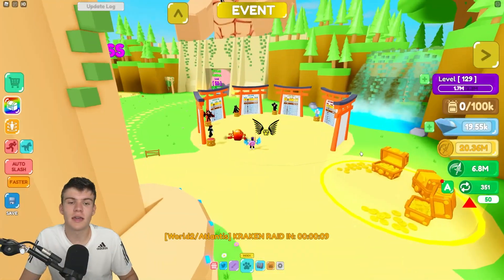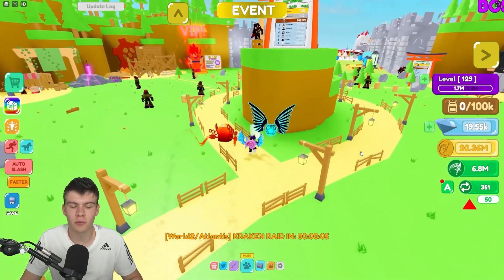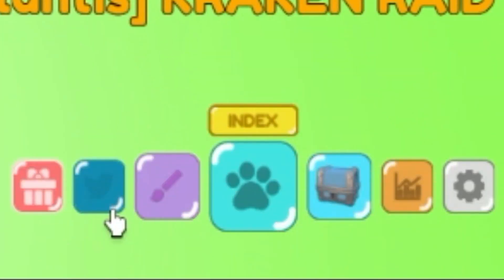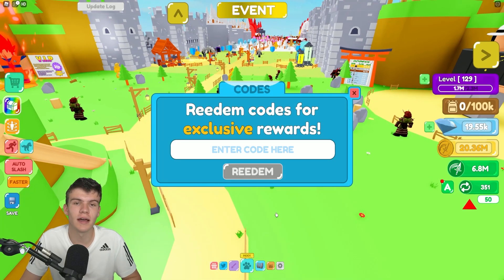In Slashing Simulator, to claim codes, go to the bottom and click on the Twitter button. The code menu will then come up. These codes are in no particular order, so let's just get into it.